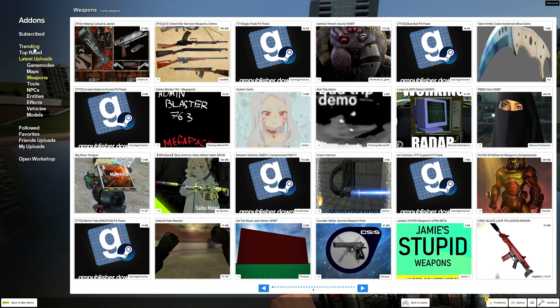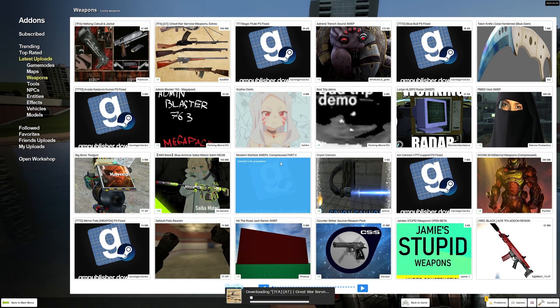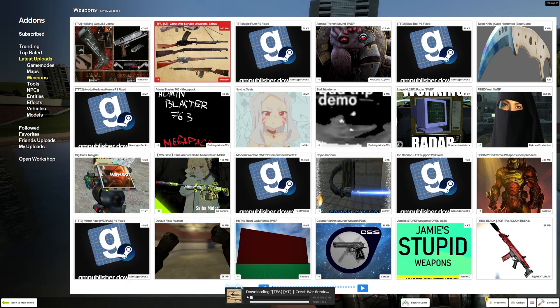You just want to look around, and when you are ready to download and install something, all you have to do is hover over it. For example, let's get this Great War Service Weapons — you just press the install button. It depends on the following items which you should also install; it sometimes says that, you just say confirm. And now as you can see at the bottom, the add-on is being installed for you.